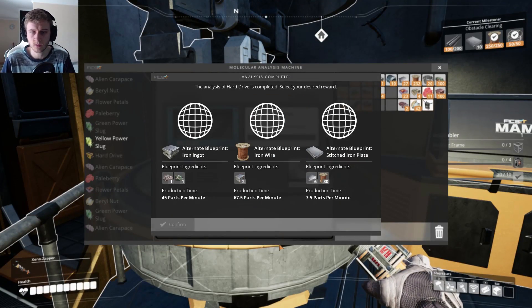This thing in here should be completed — it is. Let's see what we've got. Analysis of hard drive is complete. Select your desired reward — alternate blueprint.